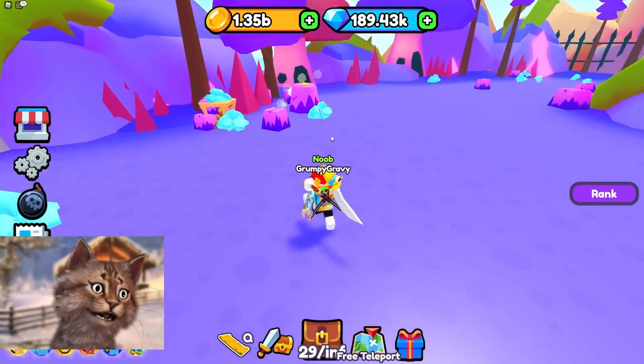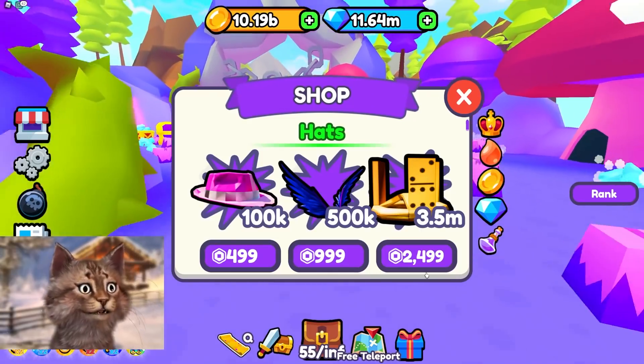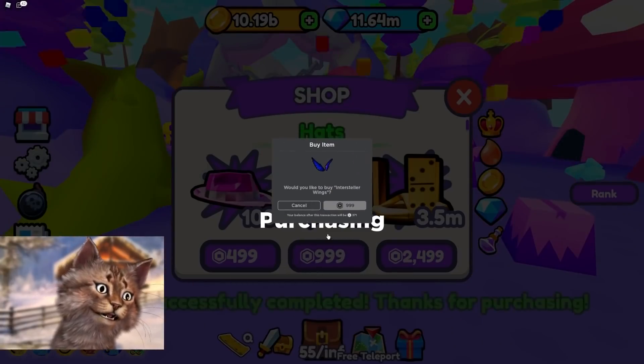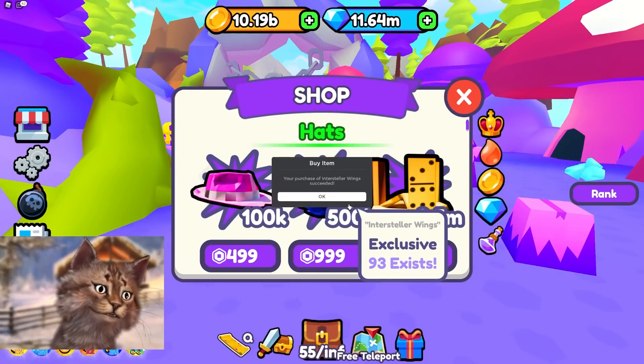Okay, I need four million. I'm kind of crying now — this game has so many zones. Since we're already at this point, I might as well spend all the rest of my Robux and get the domino hat and also get these wings right here, so I can become even more powerful.